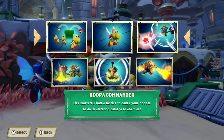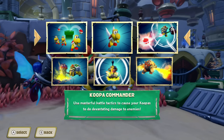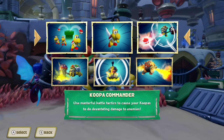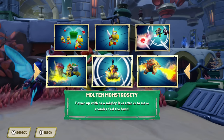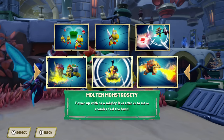Now we have the choice of different paths. We have Koopa Commander, which is the top path — use masterful battle tactics to cause your Koopas to do devastating damage to enemies. So that's going to be the more ranged attacks. And then the bottom path is Molten Monstrosity — power up with new mighty lava attacks to make enemies feel the burn.